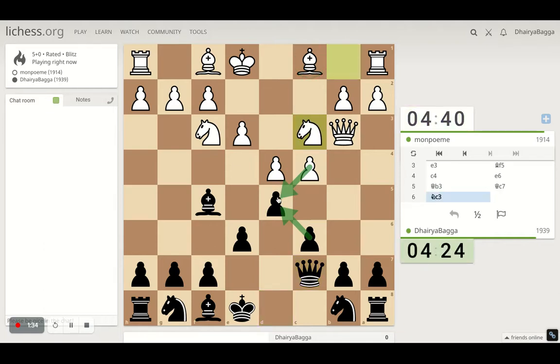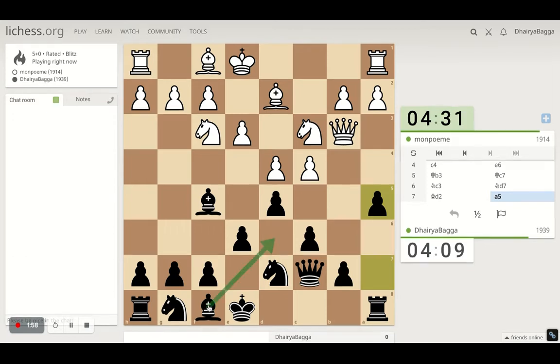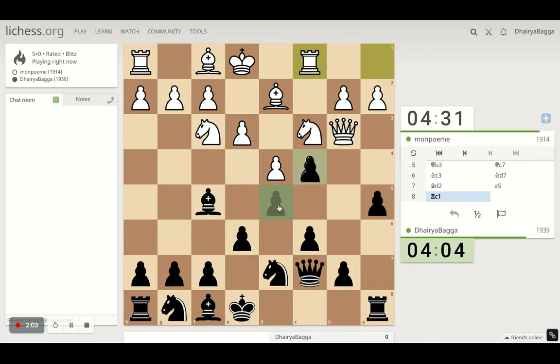Because if he now takes, I take back and the bishop is weakened — that's what he tries to safeguard. We can develop the knight with the idea of coming to b6. If he plays pawn forward, then it's weakening for him. We can probably play a5, trying to plant the bishop. Let's take this first so that there are no discoveries on the queen later on.